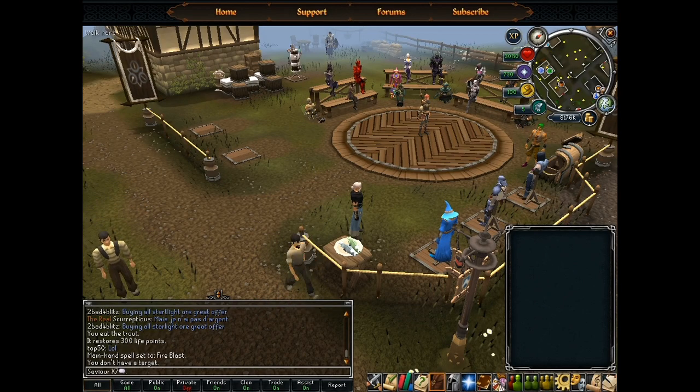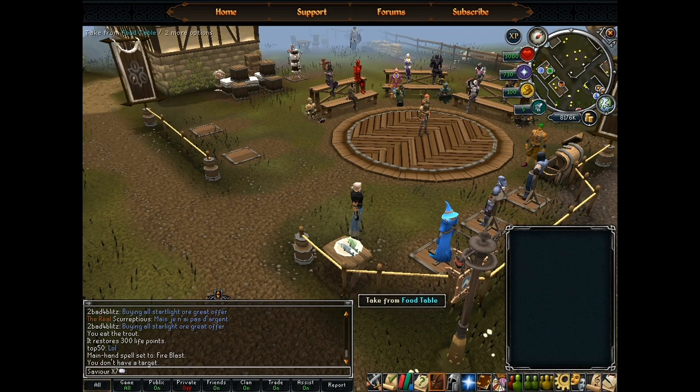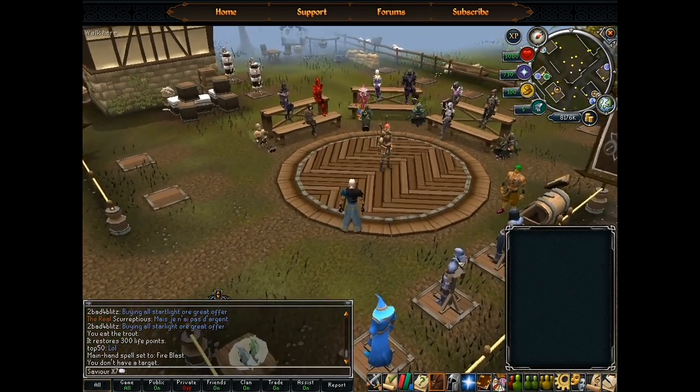Welcome again to another episode of Runescape Combat Academy. Today we will be focusing on whatever came after the combat triangle. I'm currently enjoying staring away from the raw trout that has been placed next to the cooked trout, because everyone with common sense knows that will result in food poisoning. Do not put raw food next to cooked food. Raw food has more bacteria; it will transfer over to the warm cooked food. It's just going to be a mess.